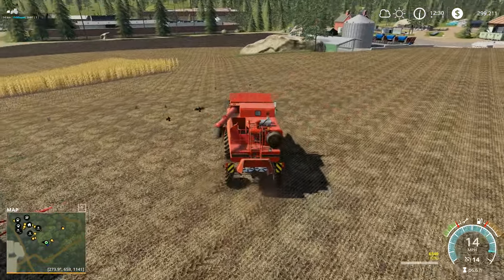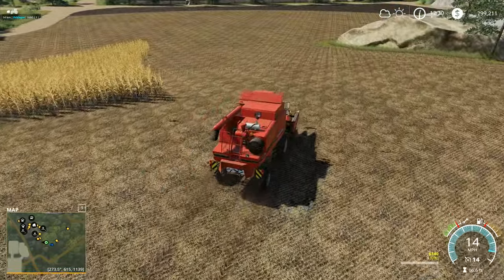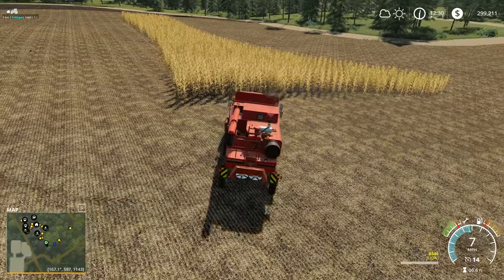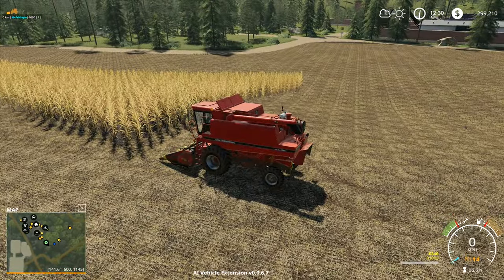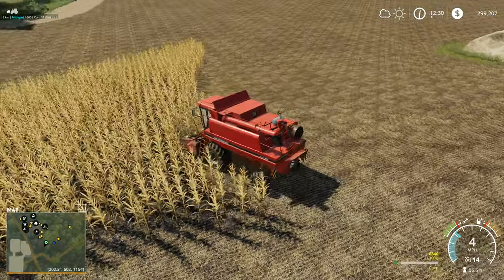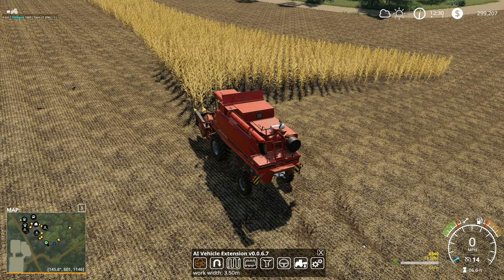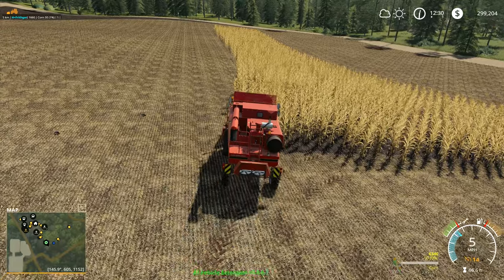Hey folks, it's Frithgar here, welcome back to Farming Simulator 19 here in Balder Canyon. I'm just going to get the combine racing on around this way and get that one lined up down across this field. This one can start doing the last remaining little bit of the field — it won't take too long. It's going that way because of where I finished up last time, so I want to turn you around like that and head down that way, a little bit easier and more convenient.